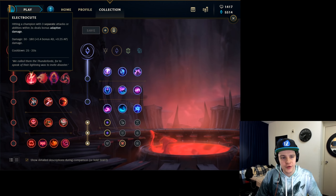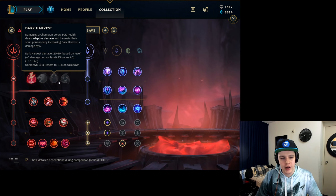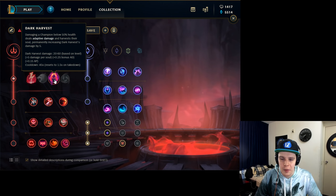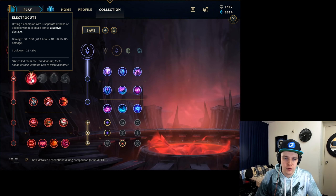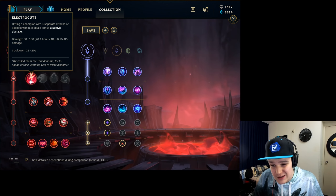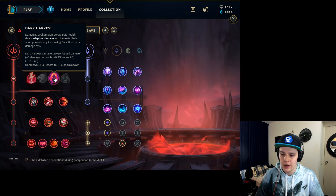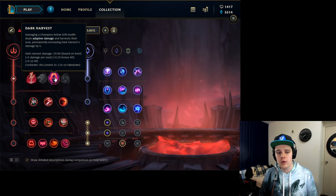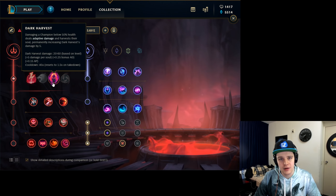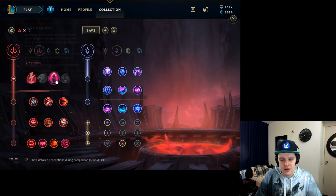The runes on Evelynn are very straightforward. You start with Electrocute, which right now is the best rune you can go for. It used to be Dark Harvest, but Dark Harvest is just too bad right now. Electrocute gives you early burst damage and helps you one-shot people. If you are very hard smurfing on the enemy team, Dark Harvest is still the better choice because it scales better — it's more consistent but has less burst damage.